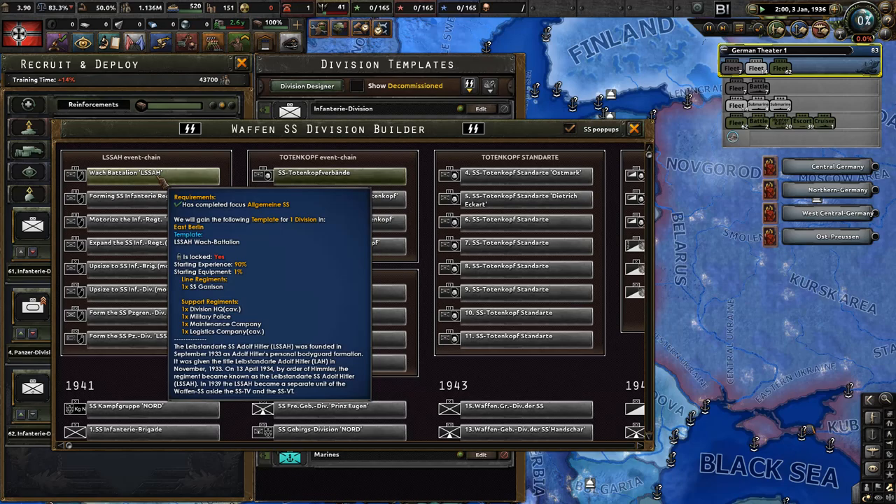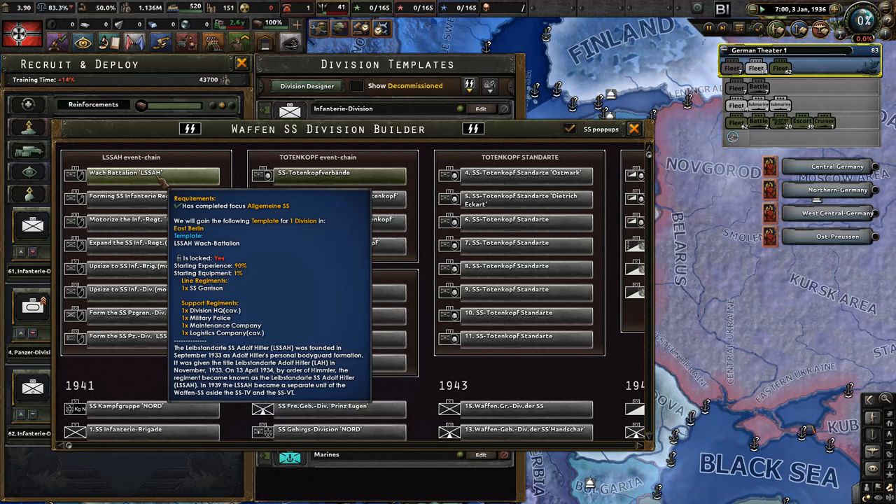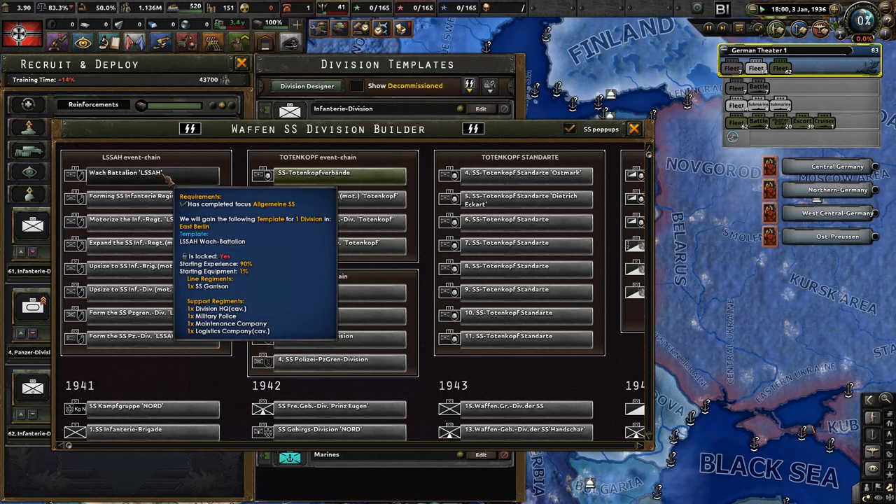We can now build three SS divisions. First is the Wacht Battalion — the Leibstandarte SS Adolf Hitler, founded in September 1933 as Adolf Hitler's personal bodyguard formation. It was given the title Leibstandarte Adolf Hitler in November 1933, and by order of Himmler in April 1934 became officially known as the Leibstandarte SS Adolf Hitler. Let's recruit them.